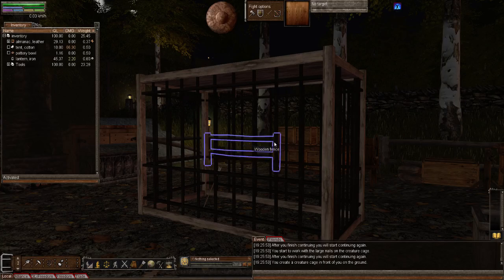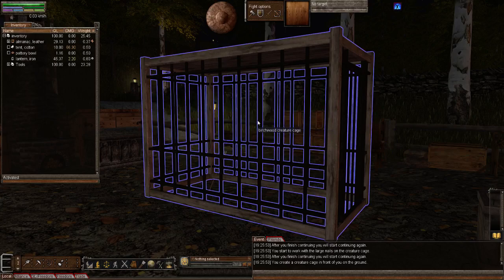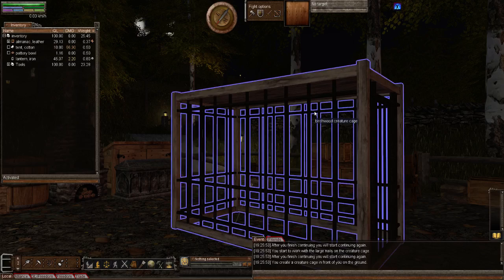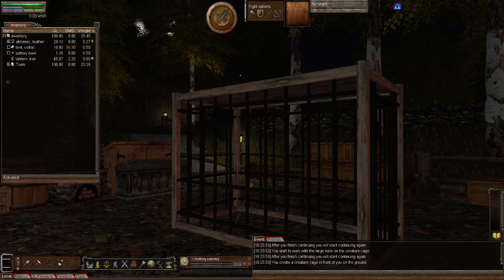Let's close some of these windows. Now I'm going to read through the notes on the cage before I demonstrate with an animal. Rainstorm, if I miss anything please mention it. The creature cage requires 60 carpentry skill to create. You must have 23 body strength in order to load a cage onto a vehicle. You cannot load pregnant animals. You cannot load hurt animals. You cannot load a creature with items on it - so if a horse has a saddlebag, you have to take every item out of the saddlebag and remove it from the horse.